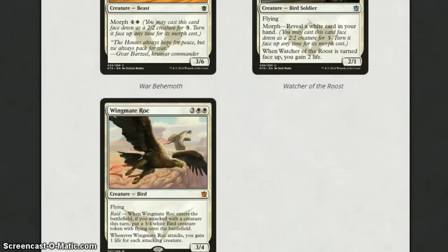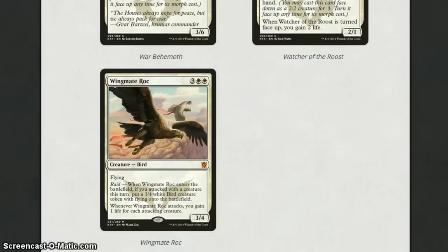The final white card we're going to look at today is Wingmate Roc. This card is huge in sealed — I think it will even see play in standard. It's absolutely bonkers. For 5 mana, you're getting a 3-4 with flying, and if you attacked with a creature this turn, you get another 3-4. So 5 mana for two 3-4 flyers. Whenever it attacks, you gain 1 life for each attacking creature. In a white weenie deck, this is absolutely insane — you attack with 10 creatures, you gain 10 life, they take 10. You're 20 life in the lead just like that.